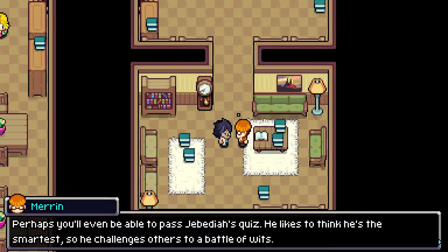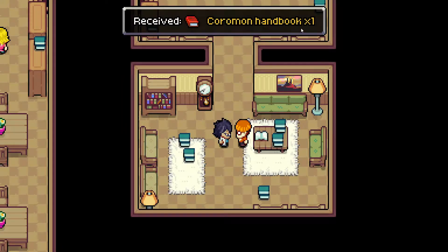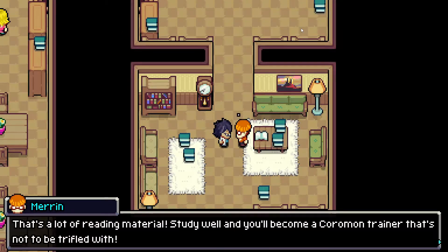He likes to think he's the smartest, so he challenges others to a battle of wits. He often hangs around his reading room. Here you go — trainer books. Okay, so we have five. That's a lot of reading material. Study well and you'll become a Coromon trainer that's not to be trifled with. Keep an eye out for other books that might be useful for you.